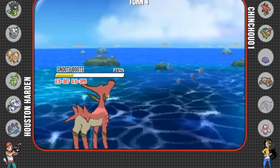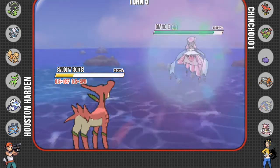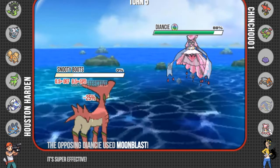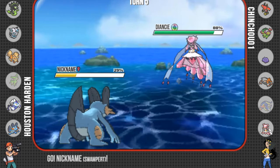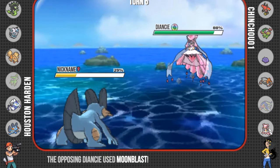That puts us up 6-5, which is about the last time you'll see us up, because in comes Mega Diancy. Swampert and Virizion were both my big answers to Mega Diancy and now they are both underneath 30% health. So Diancy is just going to blow back my Virizion. I think I go right back into Swampert here, and hope that he decides to switch or whatever.